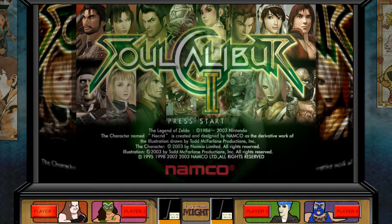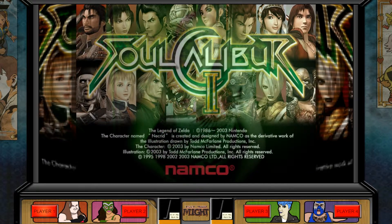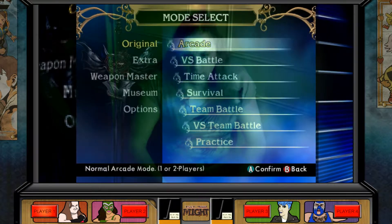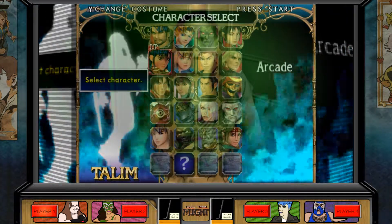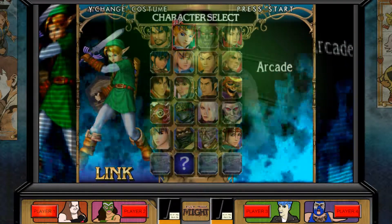Hello everyone and welcome back to TSET Your Might. Today we're going to have a quick go at the demonstration of Soulcalibur 2 on the old GameCube. Why the GameCube version? Because it's got the best Soulcalibur character of all time — Link from The Legend of Zelda.